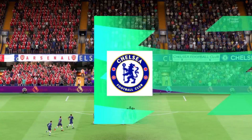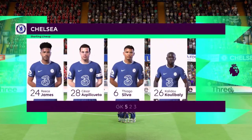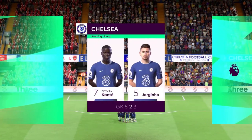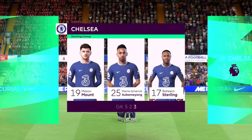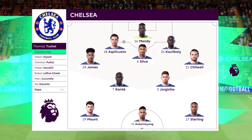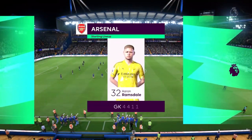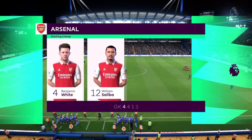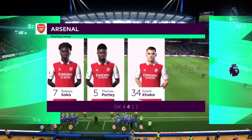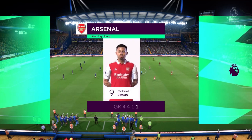Here's the lineup for Chelsea: Edouard Mendy stands between the posts, Azpilicueta starts alongside Khalidou Koulibaly in central defence, N'Golo Kante starts alongside Jorginho in the centre of midfield, and the striker today is Pierre-Emerick Aubameyang. And this is the Arsenal starting eleven: Aaron Ramsdale is the goalkeeper, Thomas Partey starts alongside Martin Odegaard in central midfield, and leading the line today is Gabriel Jesus.